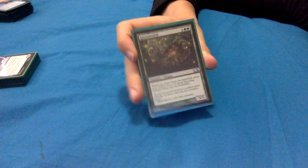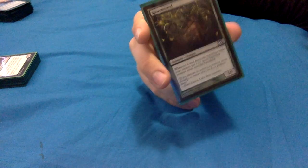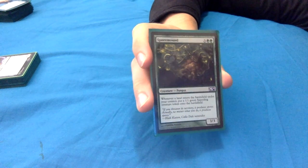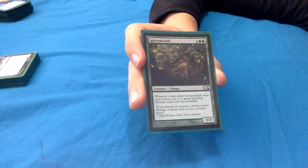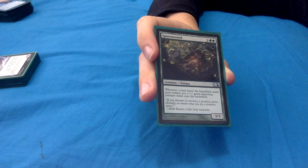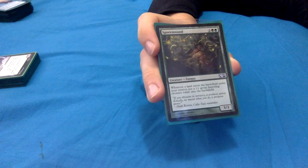Sporemound: 3 green green for a 3/3 fungus. Whenever a land enters the battlefield under your control, put a 1/1 green saproling creature token onto the battlefield. With Yarok out, that's two 1/1s every time a land enters. This guy is great if he stays out even just a couple of turns - the value is really nice. Getting those extra blockers out is lovely, and those 1/1s can easily get bigger with the +1/+1 counter synergies.